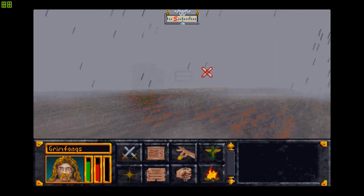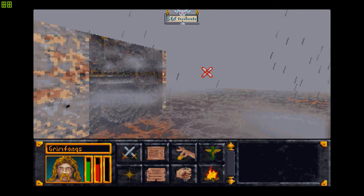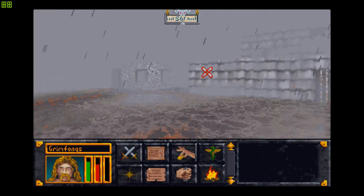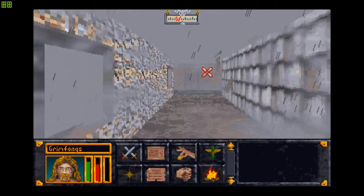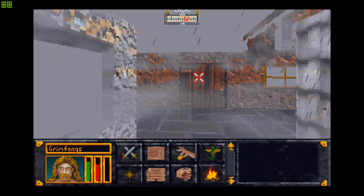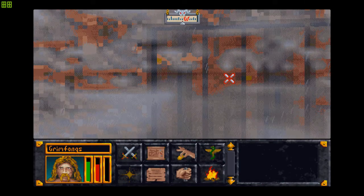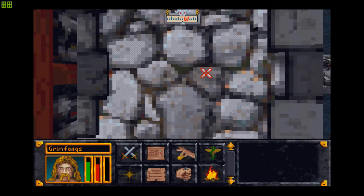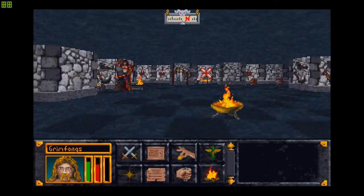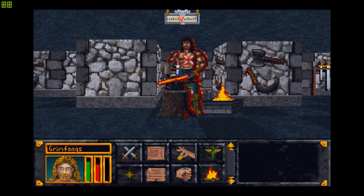Unlike Stonekeep, Fang Lair actually has the objective at the very end of the map. We're going to need to scour the entire map to get there. I'm going to purchase a few potions of resist fire and a few potions of invisibility as well, because as far as I've read, we will be needing them. Also, it's raining in Hammerfall — so I'll catch up with you guys once I'm actually in Fang Lair.